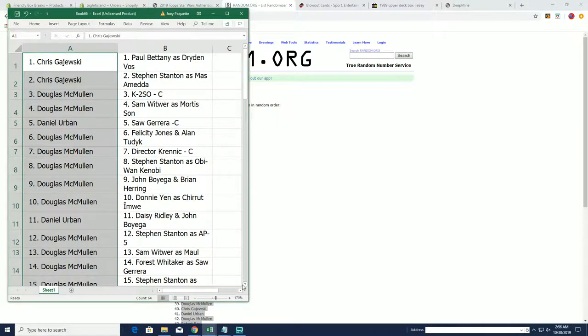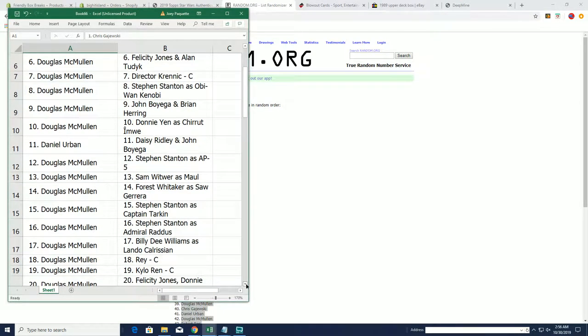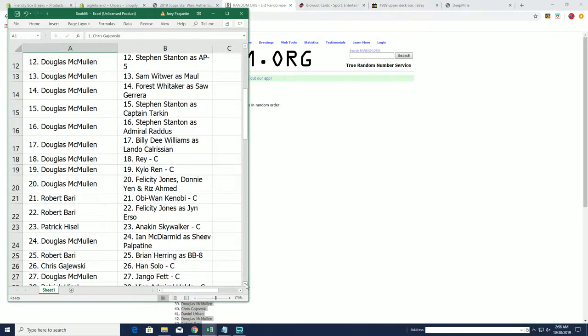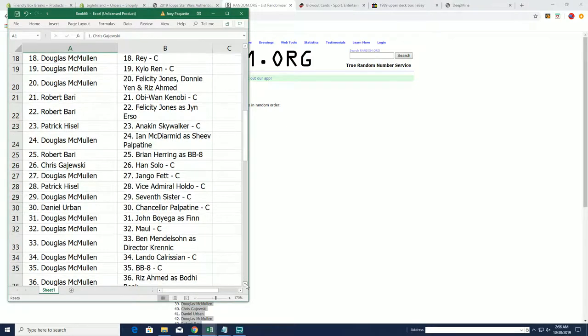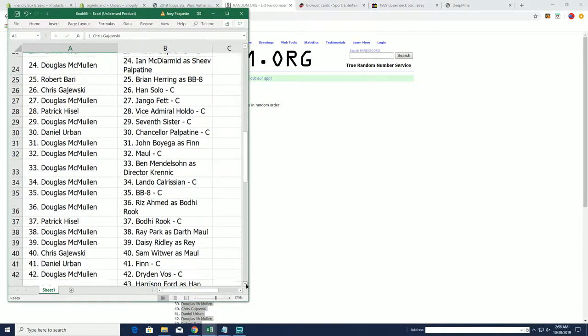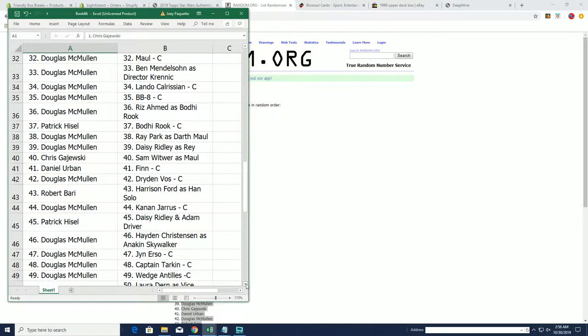So everybody can kind of see who they got. Then when we open it, we'll see what it is and check back on this list. We'll put this list on the screen on our break so that way everybody can see — you can check it out and see who you have.